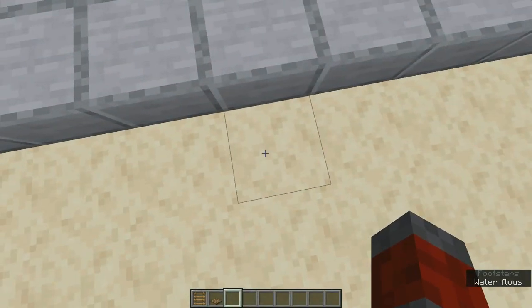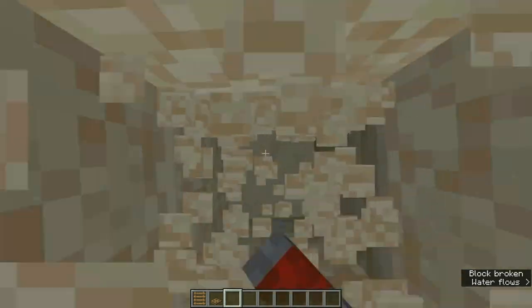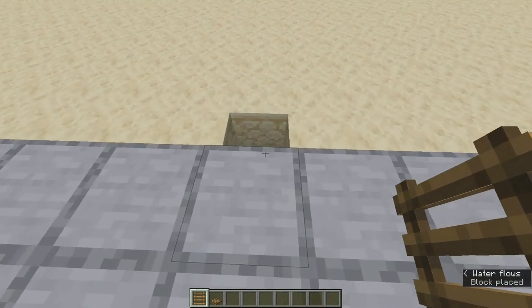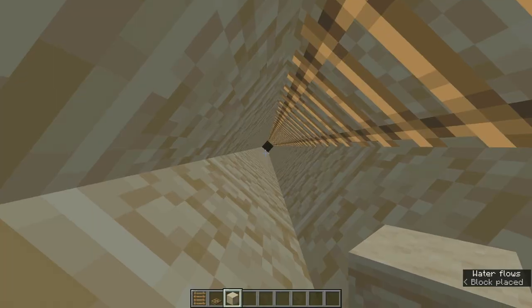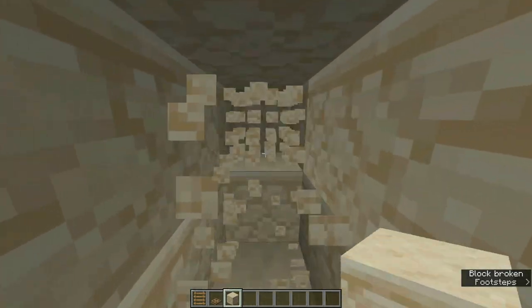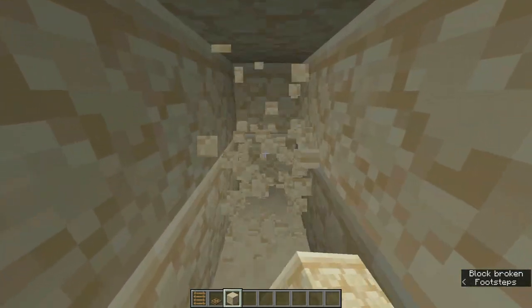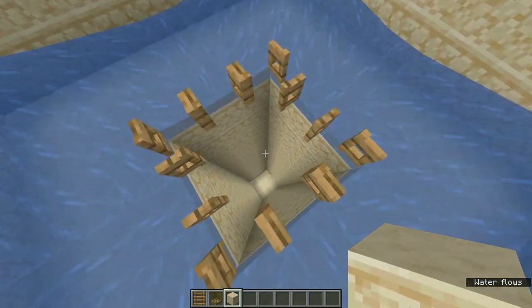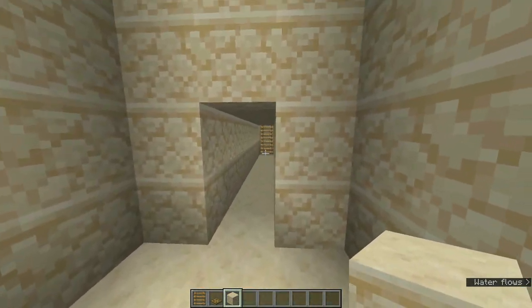From this point, dig 20 blocks below and put ladders all the way up with a trapdoor at the end. Now go back to the bottom and clear 8 blocks. From this area, dig a 3x3 area up until you see this tunnel.